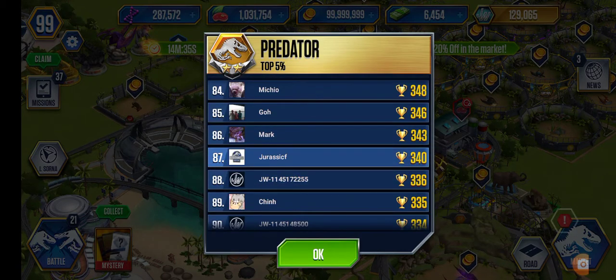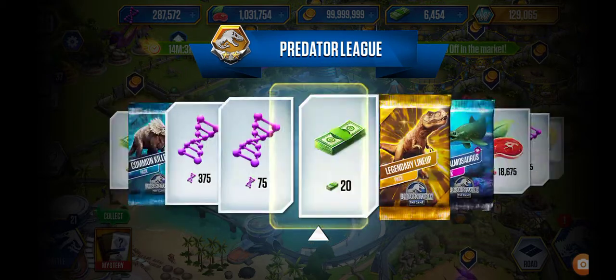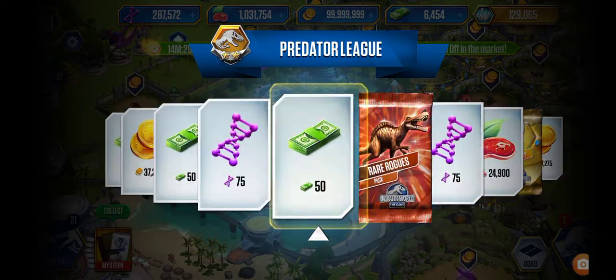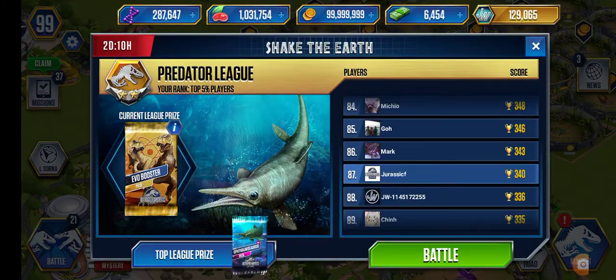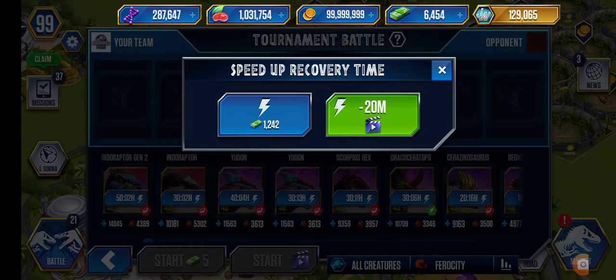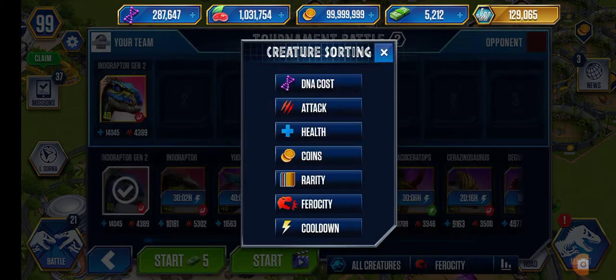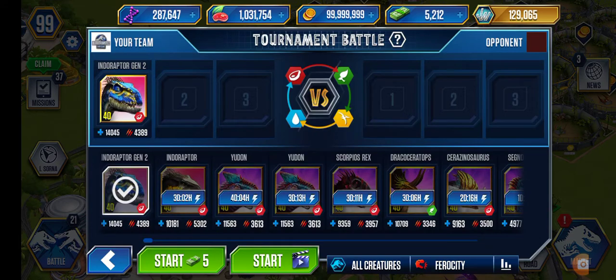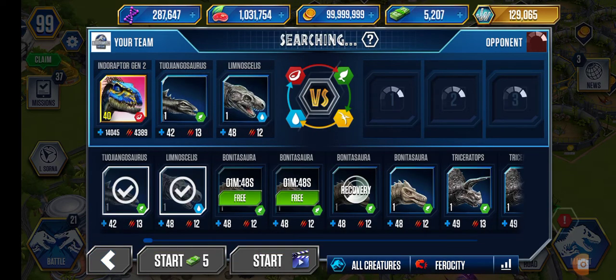We need to do 19 battles - decrease them till 16 battles, that would be enough. 19 will be good - 19, that's final. Let's go and take the Interrupter Gen 2 max level 40 and go take some dinosaurs, start the battle.